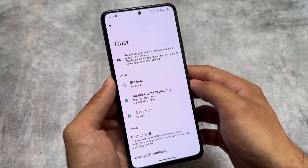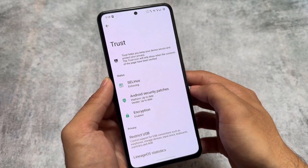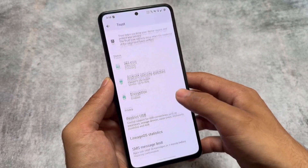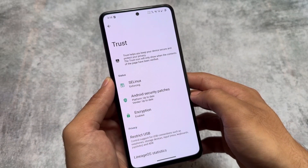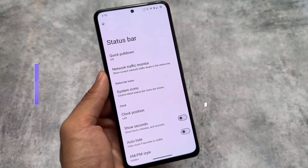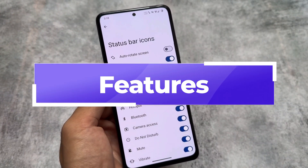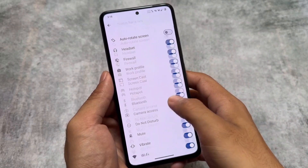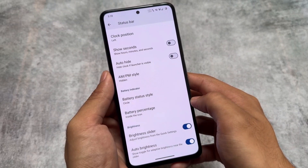There is an application called Trust available. I would recommend choosing the option 'restrict USB — allow connection only when unlocked.' You can also check the SELinux status; on official LineageOS builds, SELinux will always be enforcing. You can also hide or unhide some apps from the status bar.